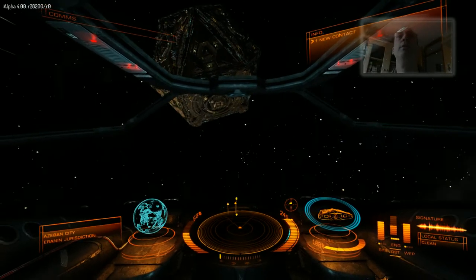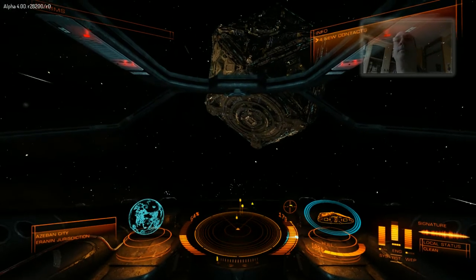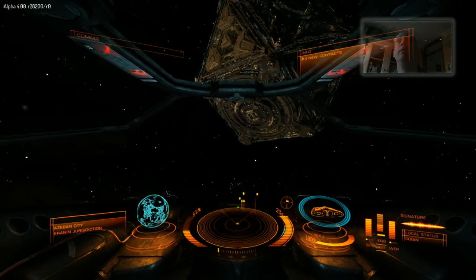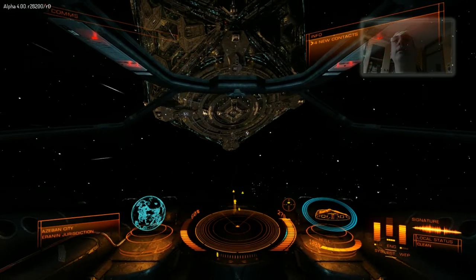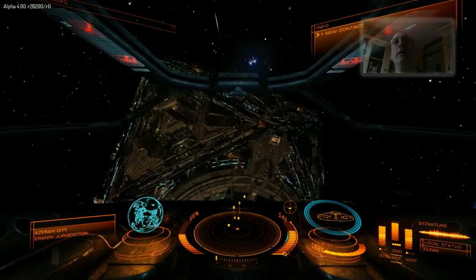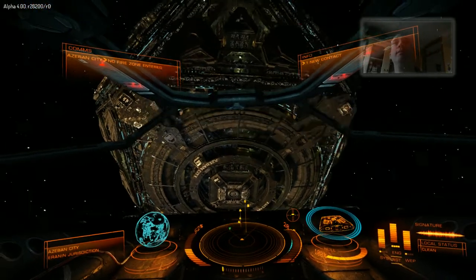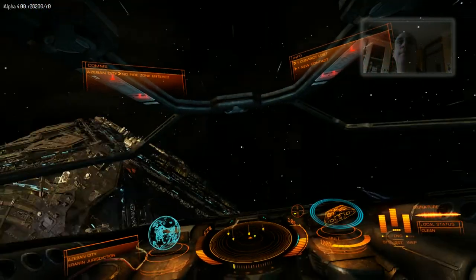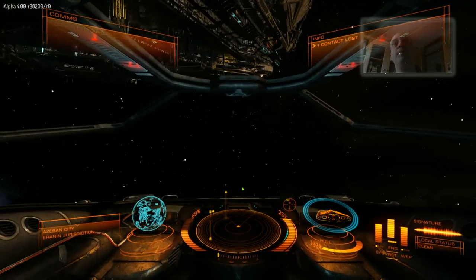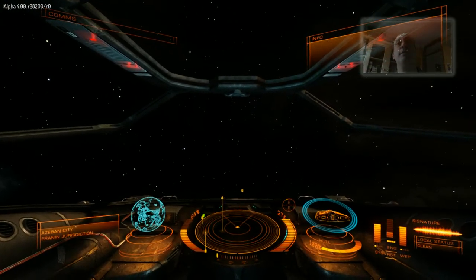We're within range now because we've got a contact, that's going to slow us down a bit. I actually think that's the wrong sign. Yeah, we're on the wrong side. Still beautiful — I can't get over the space station each time I see them.